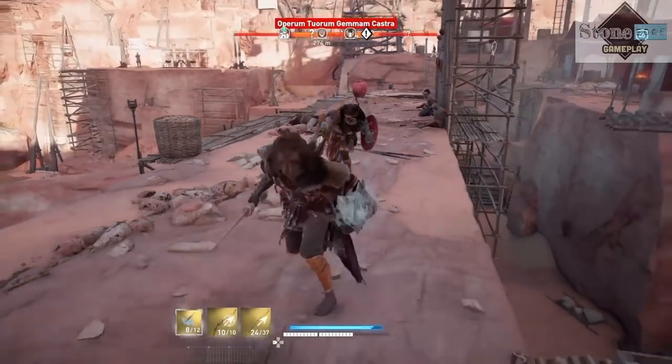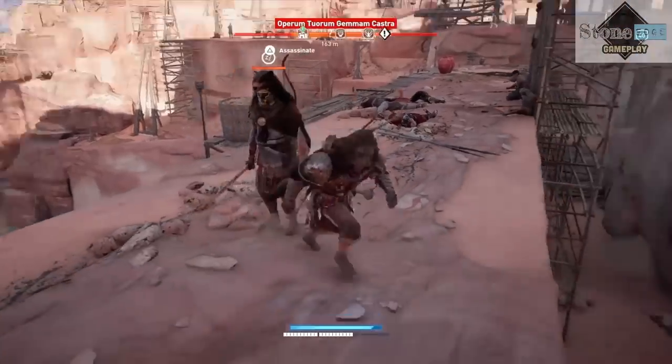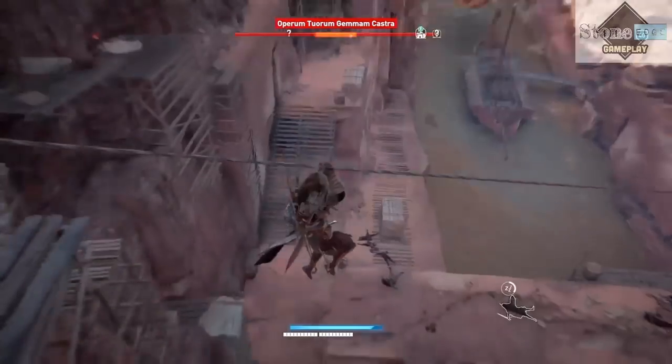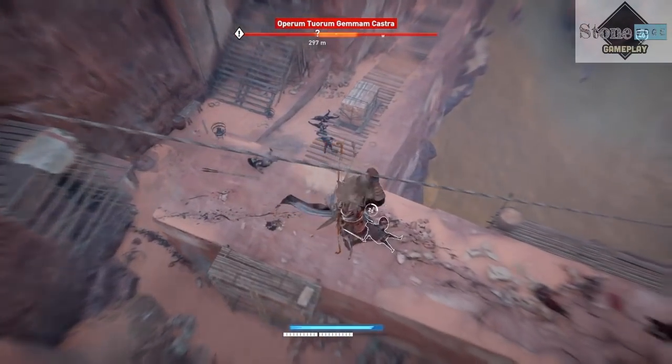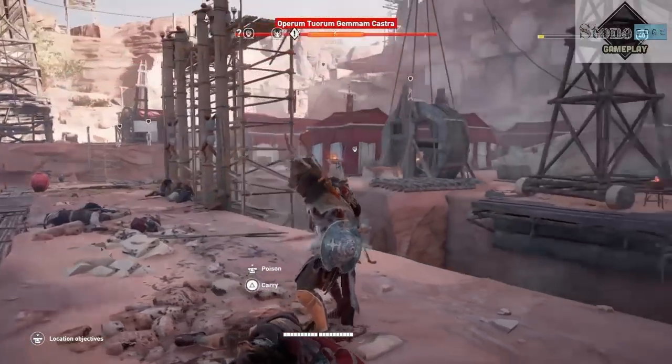And now for the third one, I might get a bit sneaky here. Put this guy to sleep with a sleep dart. And now for the final kill. This may seem a bit excessive, but it's for a bronze trophy. So you got to do what you got to do. And that's it.